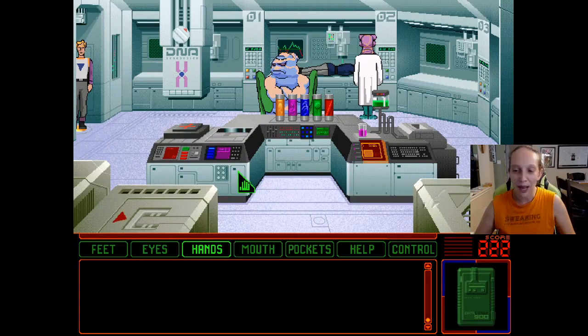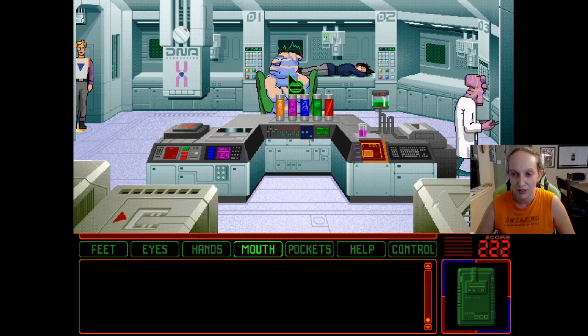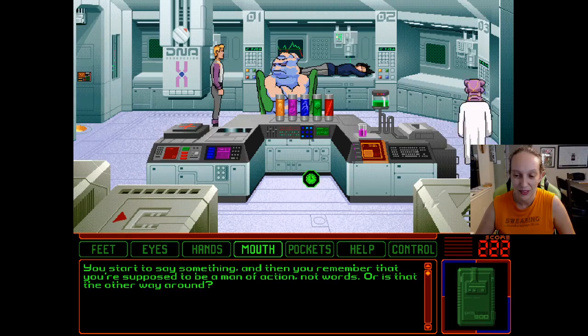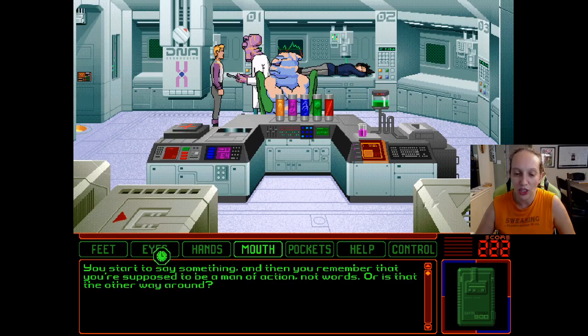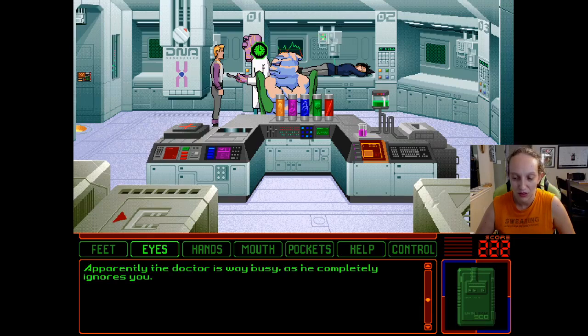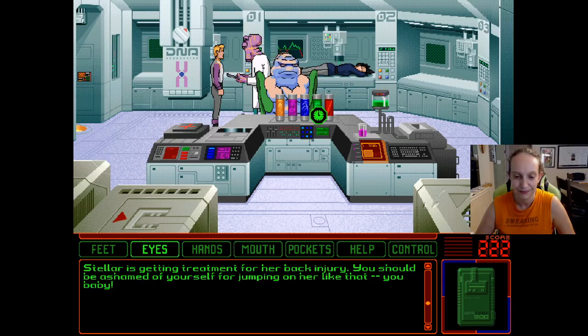I'm in here. Something happened to her back, I don't know what. I'll ask this man, I suppose. You start to say something and then you remember that you're supposed to be a man of action, not words. Or is that the other way around? Look at everything, jackass. Apparently the doctor is way busy as he completely ignores you. Stella is getting treatment for her back injury. You should be ashamed of yourself for jumping on her like that, you baby.